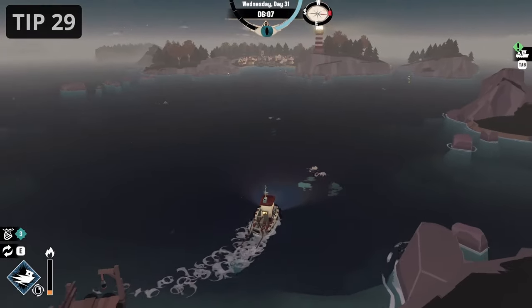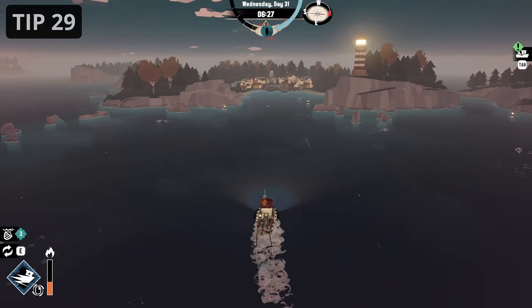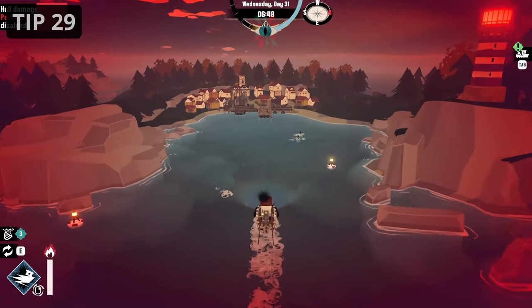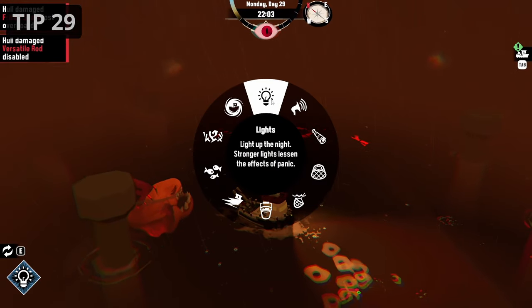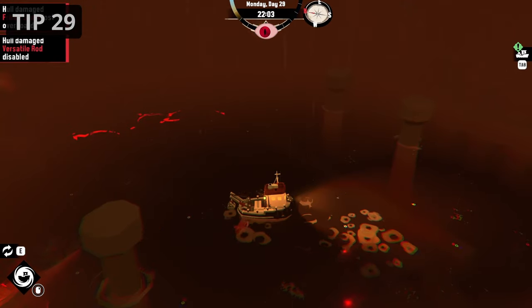Use the Haste and Manifest ability to travel long distances. If possible, always use Haste since it will make you reach your destinations a lot faster. Just be careful that you don't overuse it and ruin your engine. The Manifest ability can also be used when Banish is on cooldown and you need to escape a dangerous situation.